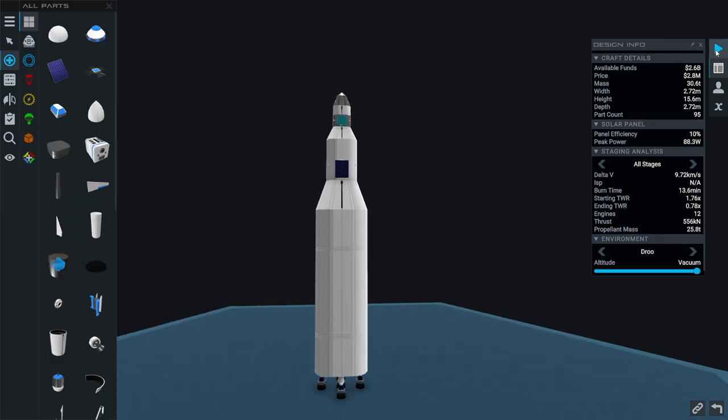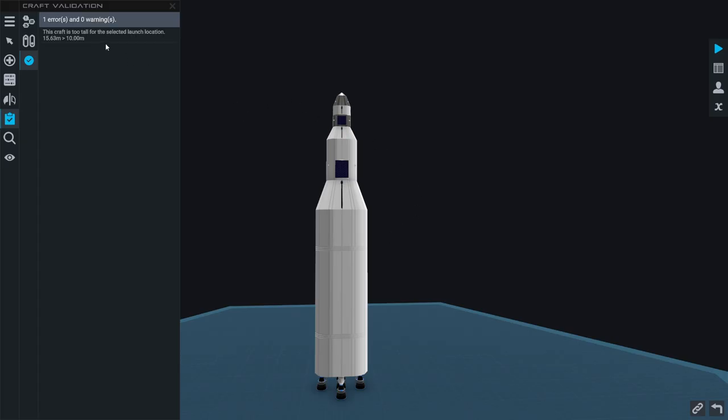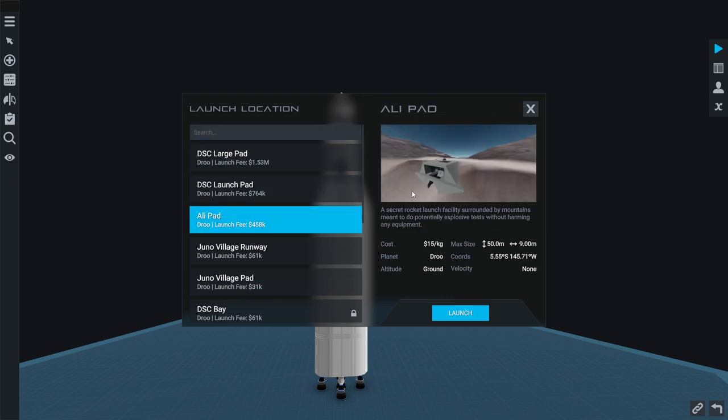Let's try it out. We are at the Solero window. One or more issues — craft is too tall. Right, we can't launch from the village pad. We're at 15.6 meters. Making it taller than the max size for the village pad has actually made it cheaper. If we had to fit within those constraints, we'd probably have to use stage combustion or something. So we're just going to use the alley pad, which is expensive — but the rocket price plus the alley pad is still cheaper than the launch in the previous video.